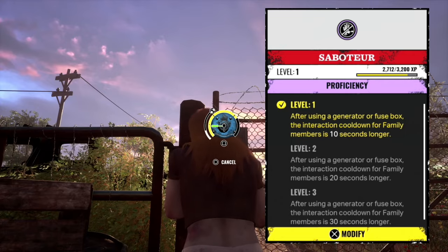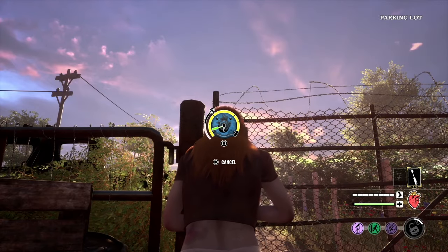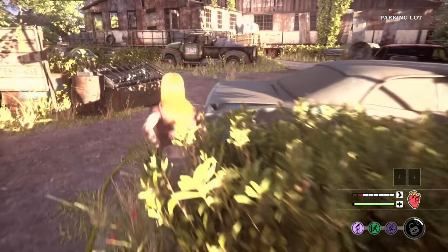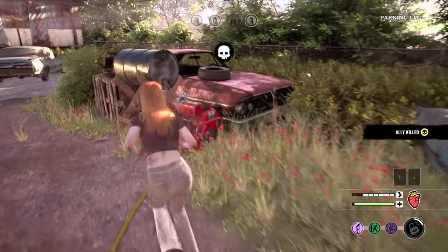I know saboteur doesn't work right now, but I'm only running it because it will start working with the next pack. I want to get it to level 3, because at level 3, after using a generator or fuse box, the interaction cooldown for family members is 30 seconds longer. That's going to make the basement exit stronger once again — it used to be the strongest exit, especially in family house.